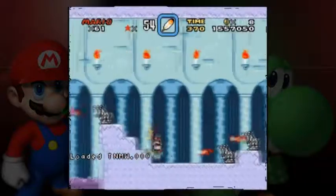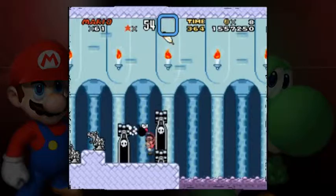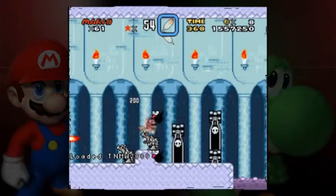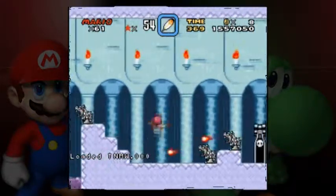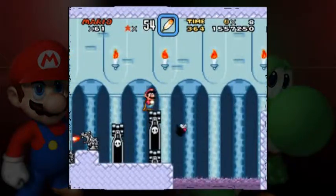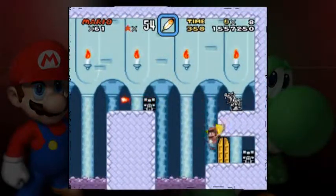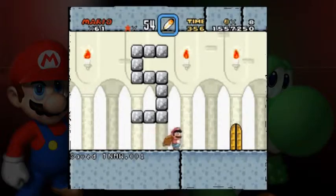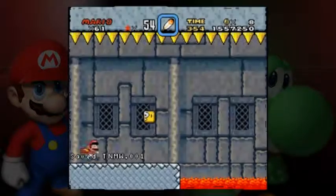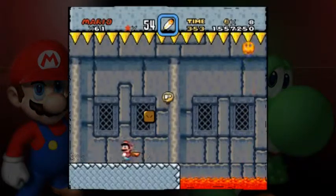Hard hacks can result in mumble-thons sometimes — sometimes inevitable. Into level five. Oh crud, a balloon stage.